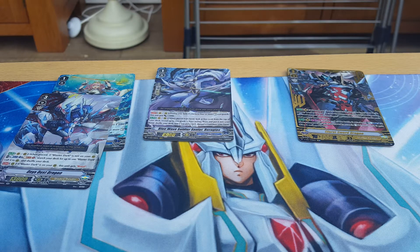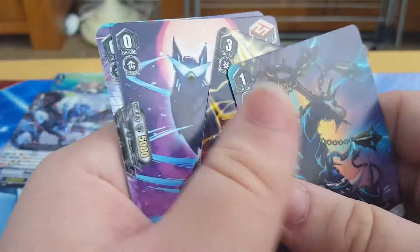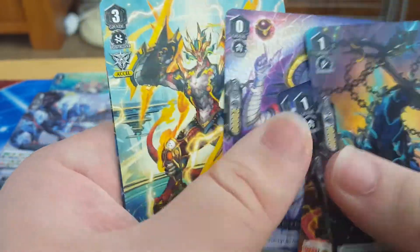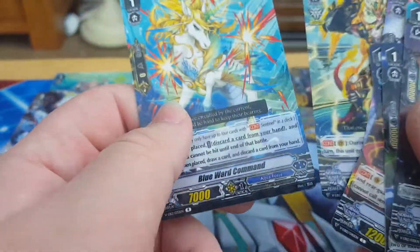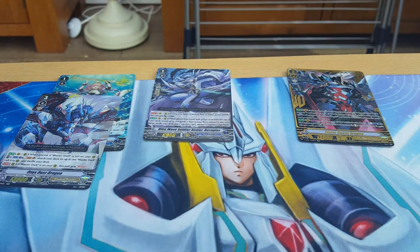I don't think we're going to get too much in this pack — and we've got one, two, three... six packs to go. Nothing. Nothing. Heal. Tactical. Blizz Calibre. And Blue War Commanders for Aquaforce and Narukami. Not in that specific order.